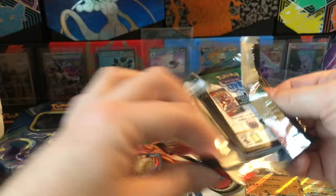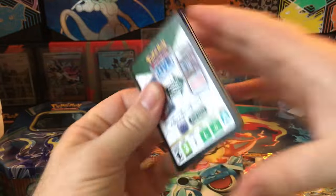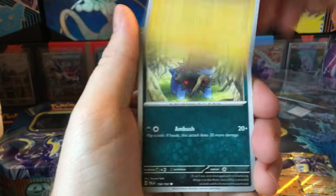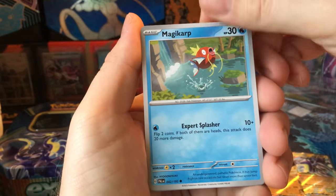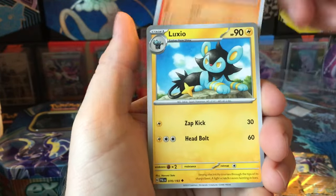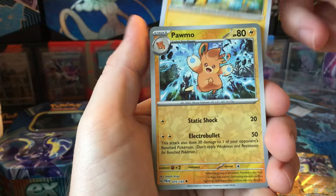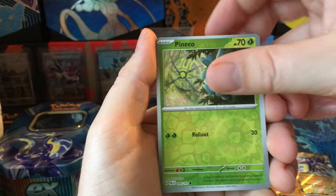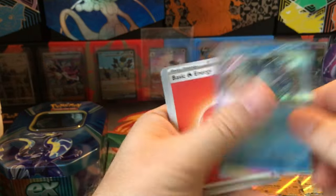And the last pack — Eevee Vault. Spiny Urchin, Dino, Magikarp, Slowpoke, Seviper, Pyroar, Luxio, Palmo Reverse, Pineco Reverse, and Baxcalibur.